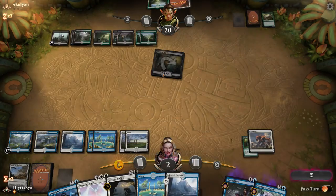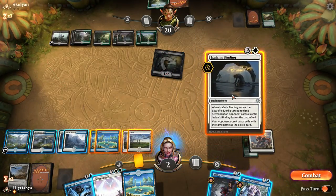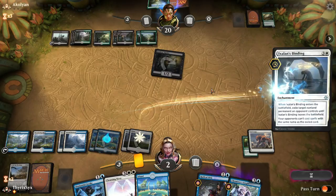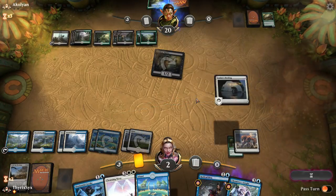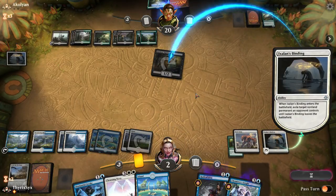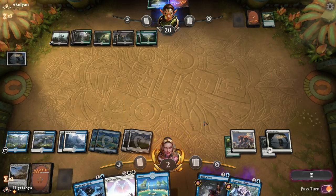The plan is Ixalan's Binding this. My opponent is going to Memorial to Folly back Carnage Tyrant, then I'm going to blow Carnage Tyrant up. If they cast something that isn't Carnage Tyrant, I can Disdainful Stroke it. Otherwise I can Chemister's Insight end of their turn. Everything's fine — I have a plan. It's probably not a good plan considering I have no way of milling my opponent currently, but it's still a plan.